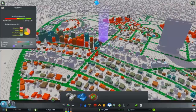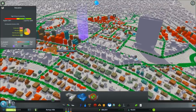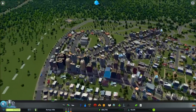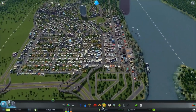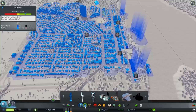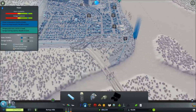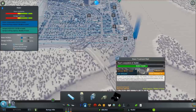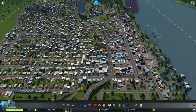Let's take a look at our education again. We have 6% highly educated and about a third across the board the rest of the way. Well-educated is about a quarter of the people — I can tolerate that. Power usage and water are both okay. When do we get the water treatment plant? 16,000 people — that's going to take a while.